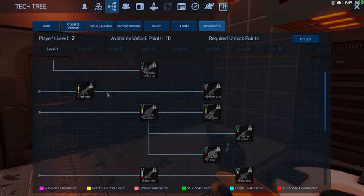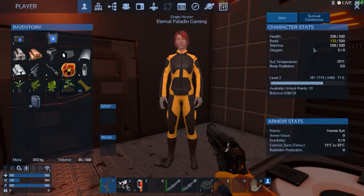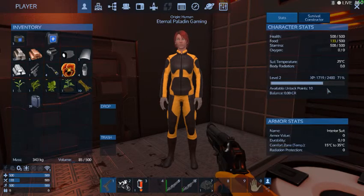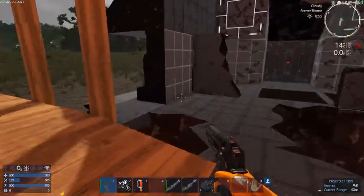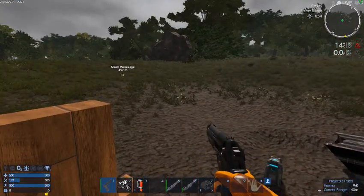I do need a shotgun — that's the rule of thumb right there. How far am I to my next thing? I can make some bullets for my gun, so I can get some kills, or go around picking stuff up willy nilly.